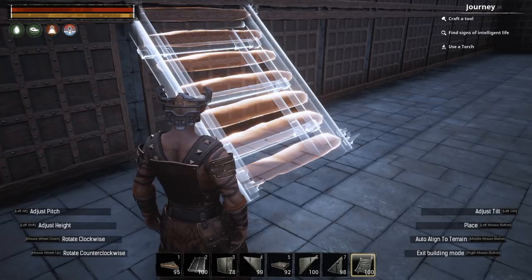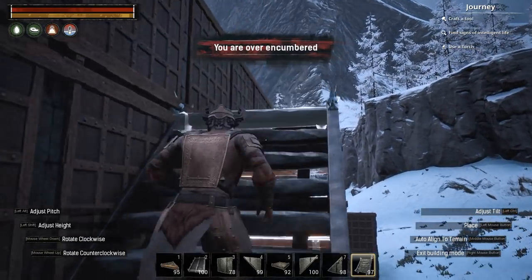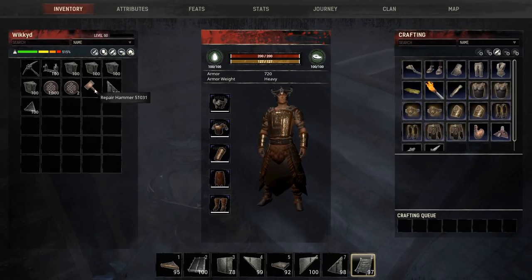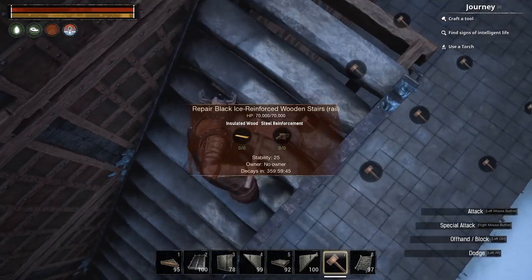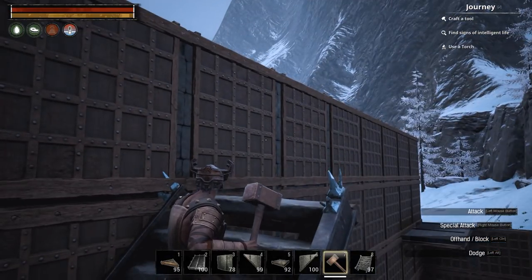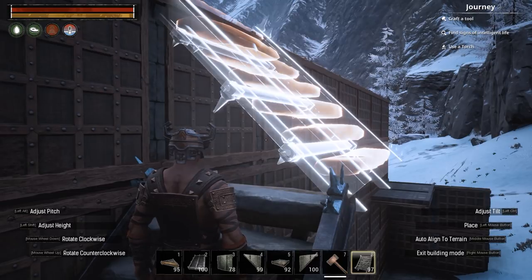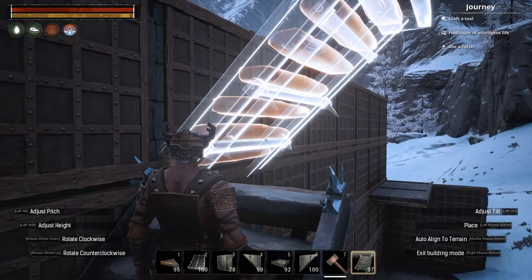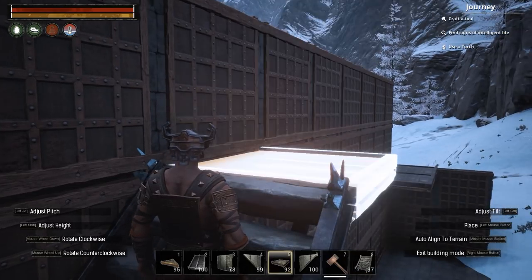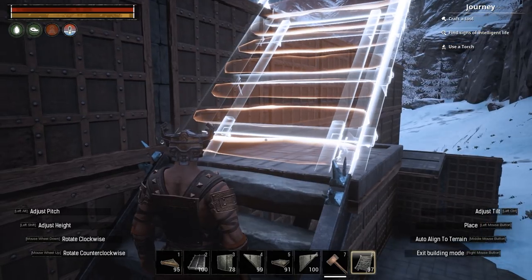I can rotate the stair piece to any one of four directions and I'll start going up parallel with the wall using stair pieces. Notice it stops after a certain number of stairs — I can no longer place stairs going up parallel with the wall. Using the repair hammer, you can see the stairs have 25 stability and the previous stair has 50, so each stair piece costs 25 stability. Another stair placed here would have zero stability, so the game won't allow it. To place stairs parallel with the wall, I need to add a regular ceiling piece first so the bottom of the stair piece snaps to that ceiling piece.